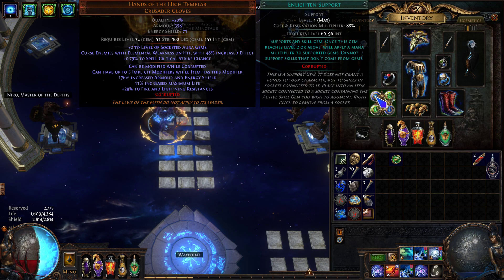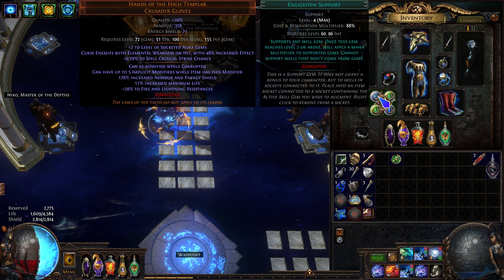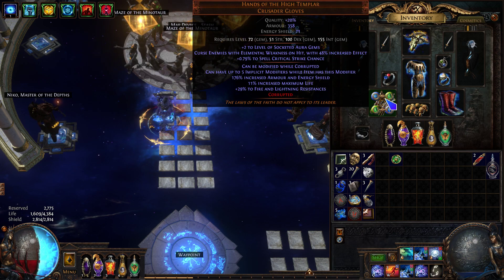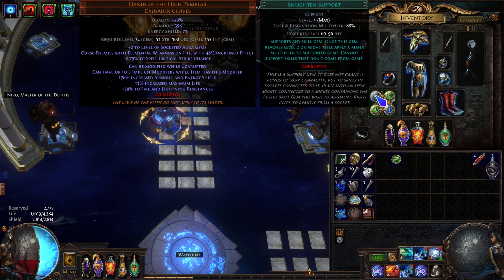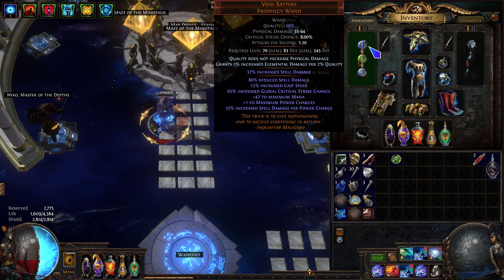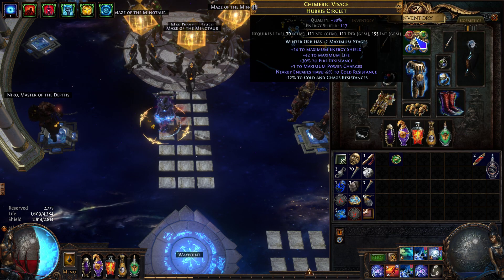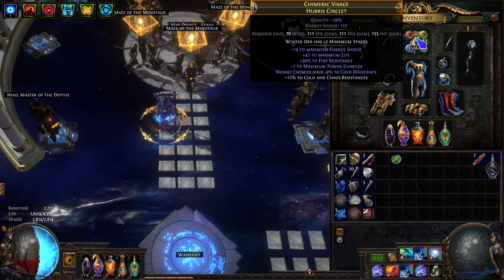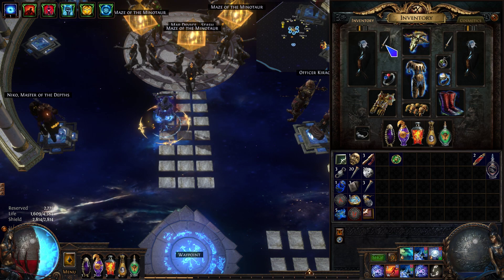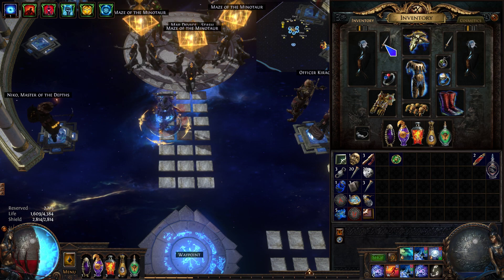I picked up an Enlightened four — it's not really necessary for the current setup, it was for the old one. I could do Enlightened three but I'm not sure what to do with it yet since I'm still experimenting. We dropped Mortal Call because we just don't have room for it, and I also dropped Enduring Composure — the small cluster jewel — and I'll explain why shortly.